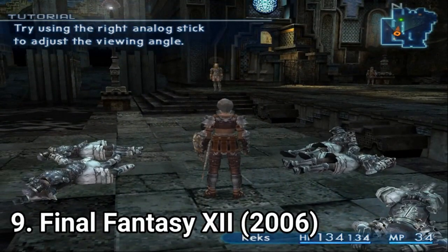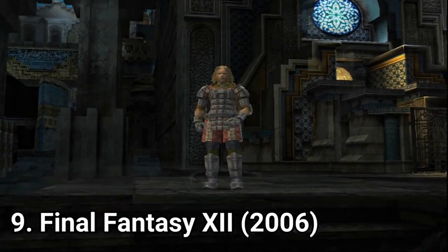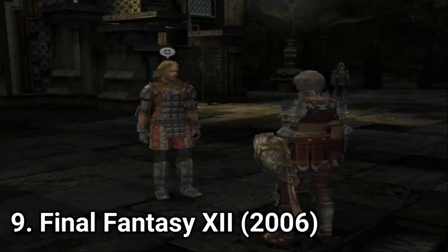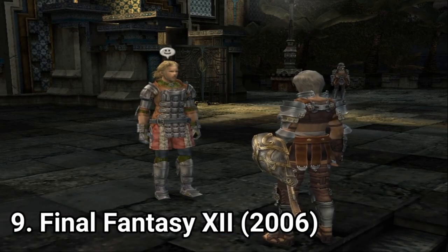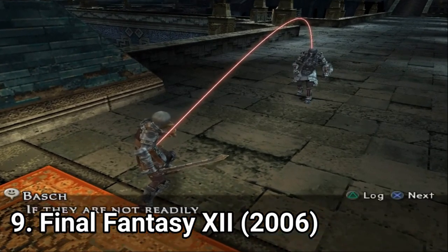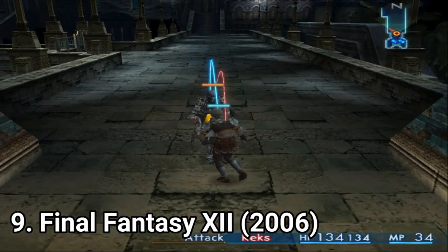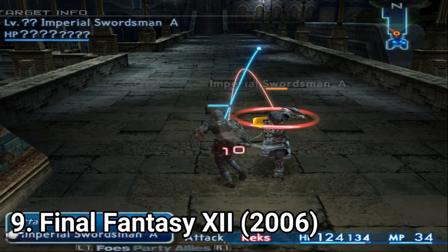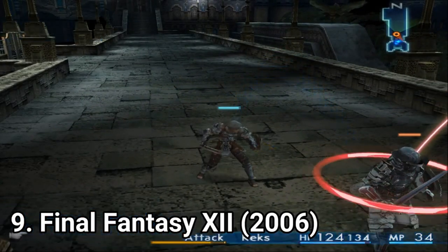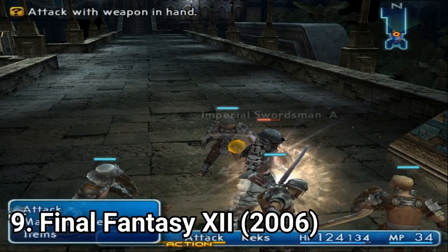A game you can play offline is Final Fantasy XII. This one makes the turn-based stuff even more instant, meaning that it isn't actually turn-based. It has an active time battle system, meaning that you can see encounters right away, and even the small creatures appear on the map. You can avoid them if you want, so you can avoid encounters, unlike the original Final Fantasy games where you went on a patch of grass and got an enemy encounter. Here you see the enemy in front of you and you can avoid it if you want.